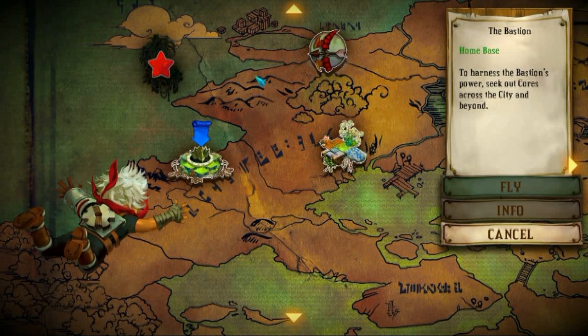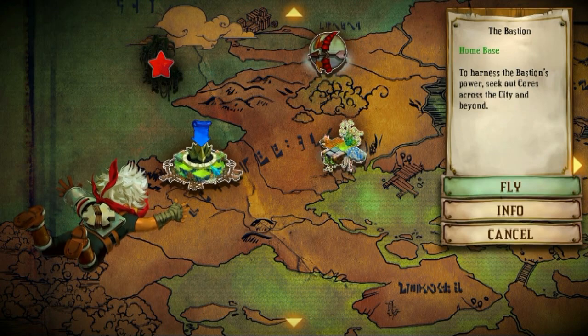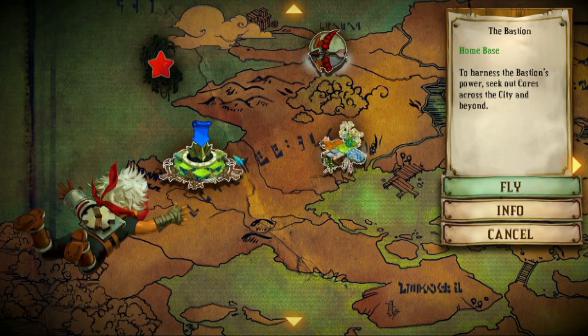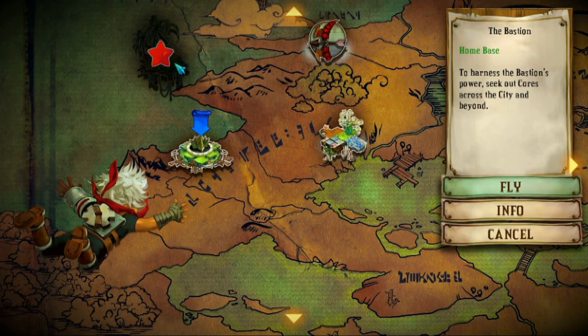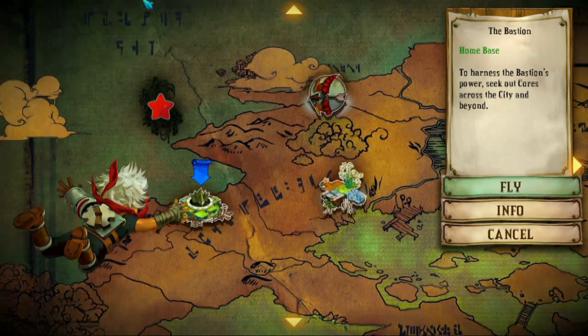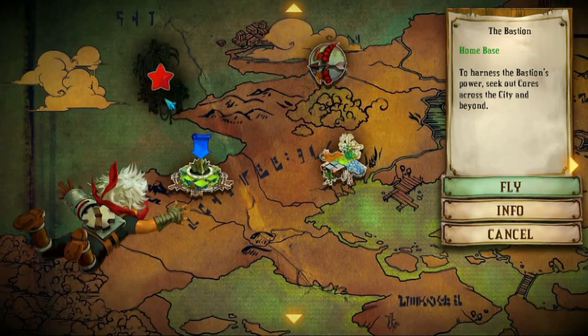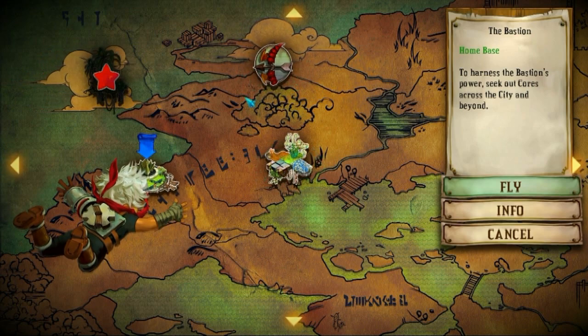Now the kid can ride the wind to distant lands. As you can see, this is the Bastion — this is the home base right now. It actually says right there: home base. We've already completed the mission right here, and it's blacked out because it doesn't exist anymore. So if you missed anything, unfortunately you won't be able to go back to these blacked-out areas. You can tell you've found a new area when they're highlighted by these blue sparkling things.